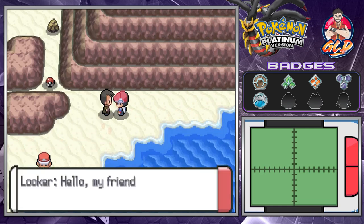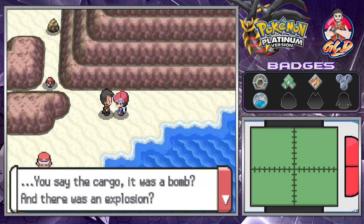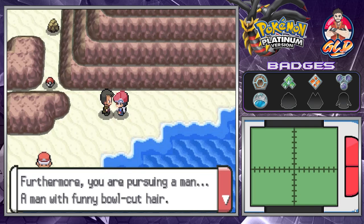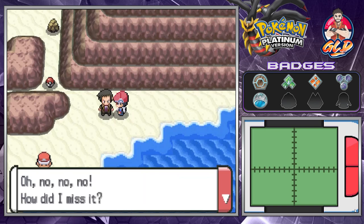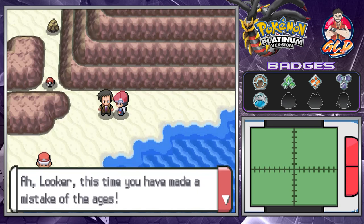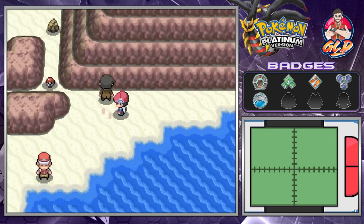Looker is following us. He says the cargo Team Galactic brought is worrisome and asks if it was a bomb and if there was an explosion at the Great Marsh. He says we're pursuing a man with a funny bowl haircut and a very strange outfit — in other words, that is Team Galactic. Looker says, 'How did I miss this? The man I've seen running away was the bearer of the bomb. This will not do — wait, I say!'